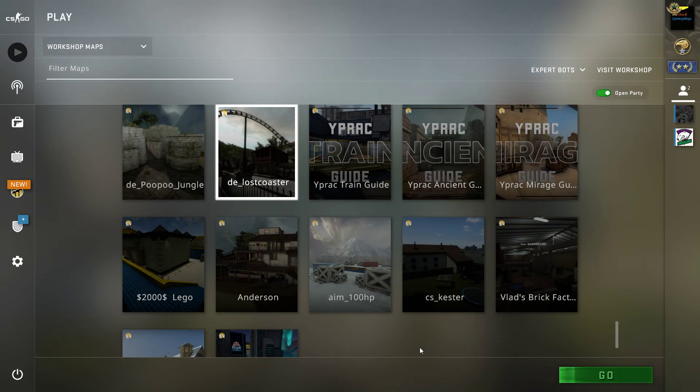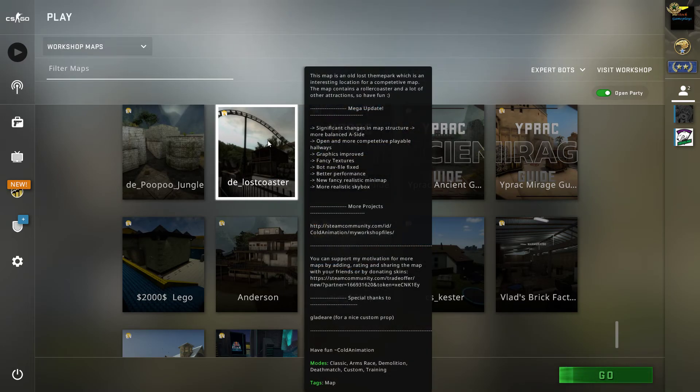Hey, what's up, welcome to a new video. Today I'm going to review a workshop map called The Lost Coaster. It says this map is an old lost theme park, which is an interesting location.